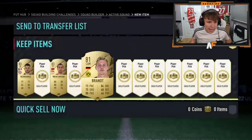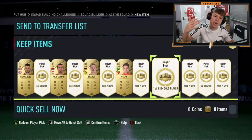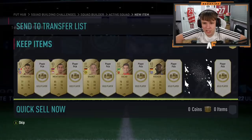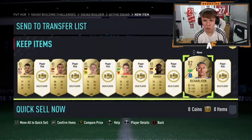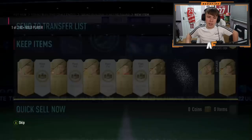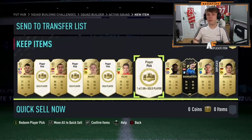Player pick number three - not too great. Number four - Oscar. It's not been the greatest start: two boards, two non-boards. Come on, walkout or FUT Birthday in number five - it's a board. Number six - finally a walkout! Hummels! All right, nice. Next one - inform 84, not bad. You need informs for SBCs a lot of the time, so that's actually decent.